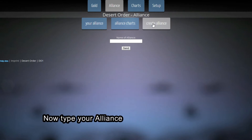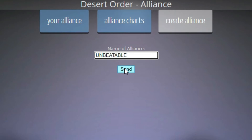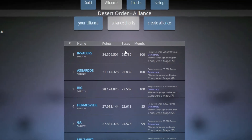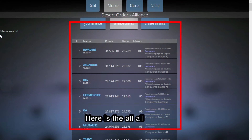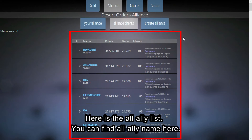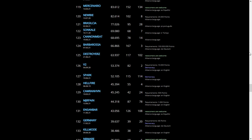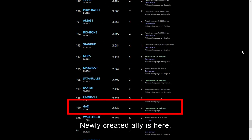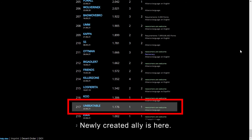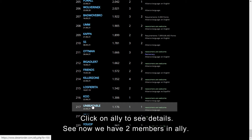Now type your alliance name to create the alliance, then click send. Here is the ally list where you can find all alliance names. The newly created alliance is here — click on it to see details. We now have two members in the alliance.